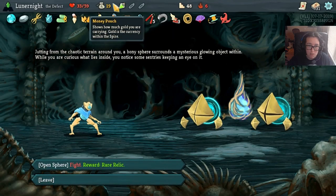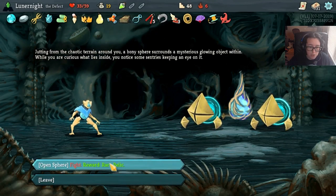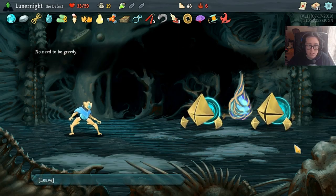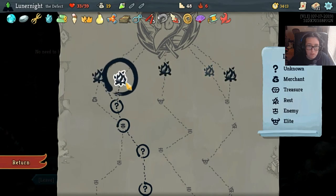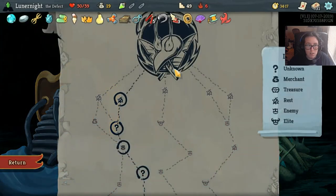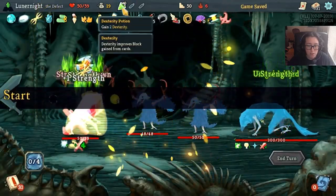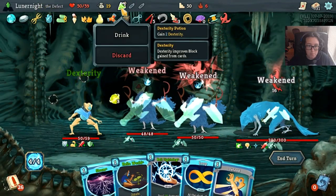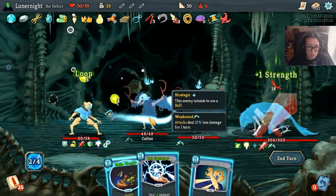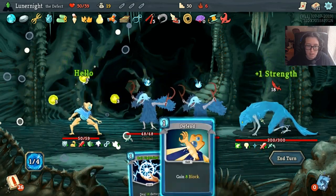This is gonna hurt a lot - can I start this fight over? I messed up some things. As much as I'd really like to use my block, I kind of really want this relic. You know what - no, this relic isn't worth it, let's leave. Not worth my time. Rest. Got almost full health. Passed up a damn relic. Curiosity can go to hell.